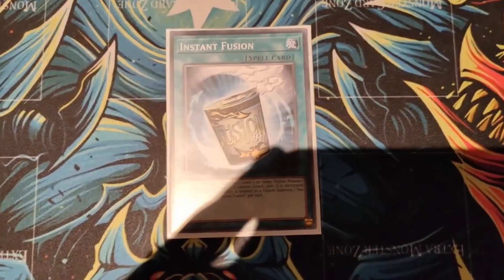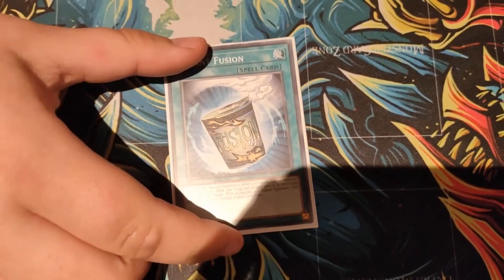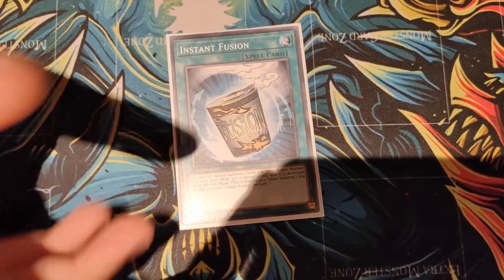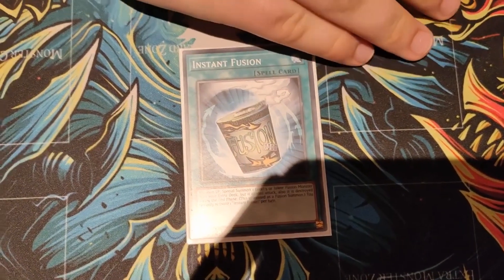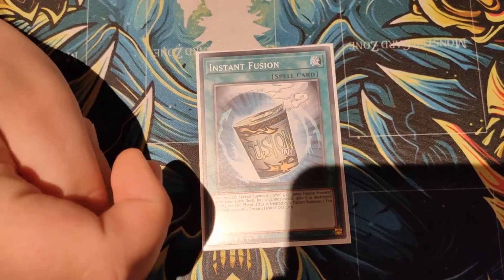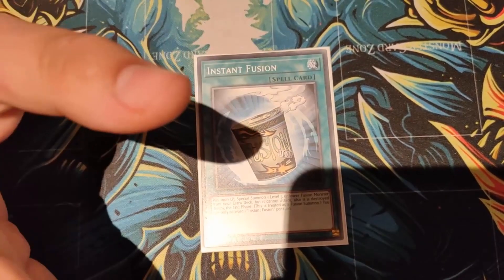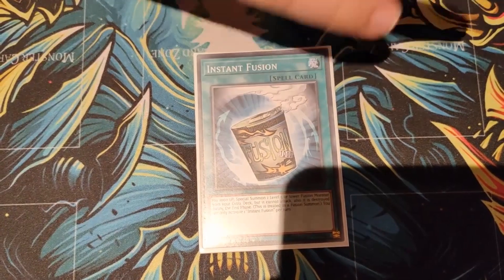I'm going Instant Fusion because I run Mudragon as a Super Poly target anyway, but if I'm going first and I have a way to make Dengir, I will Instant Fusion and use Dengir's effect to protect the Mudragon from destruction, so you actually just get to sit on a Mudragon. Also, I'm currently testing not playing Zeus with Pain Gainer, so I have something in the extra deck that's a bit spicy I can use for it as well.